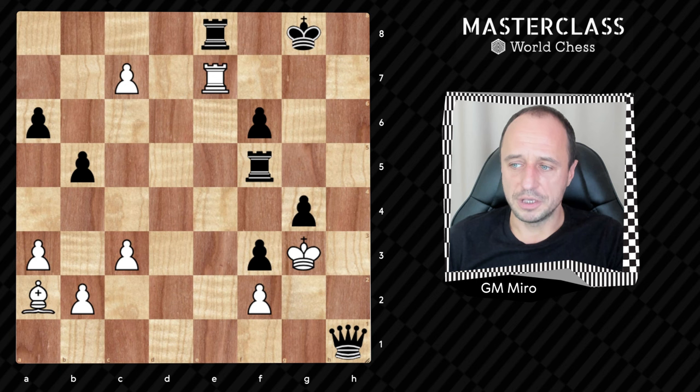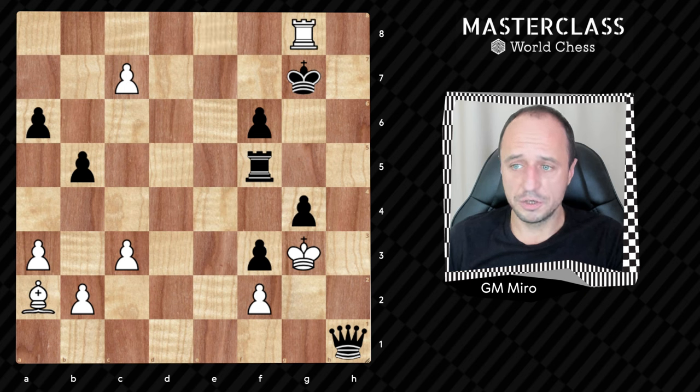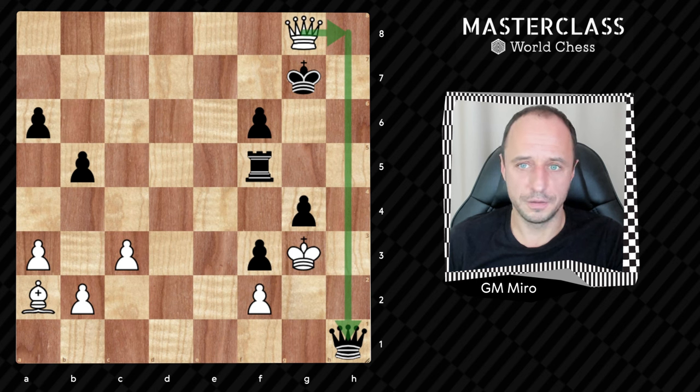After rook e7, king f8, rook captures — there is king g7 one would say. Check on g8, king h7. If we promote we get checkmated, but there is rook h8. King captures, c8 queen, king goes, queen g8, queen h8, take the queen, win the game.